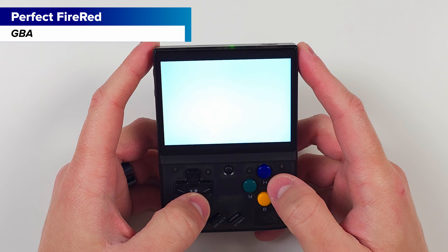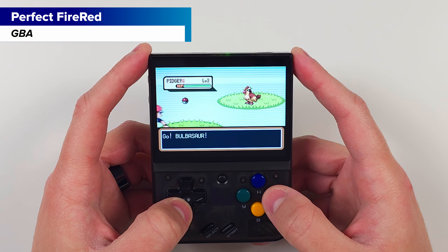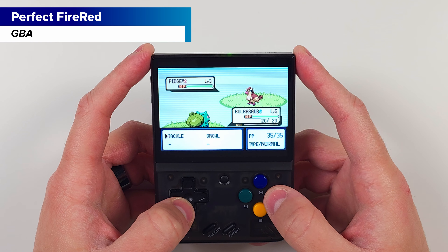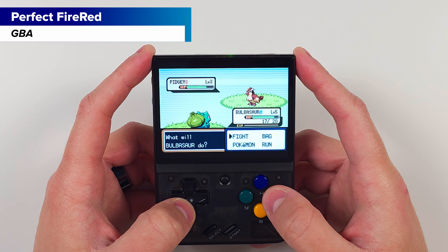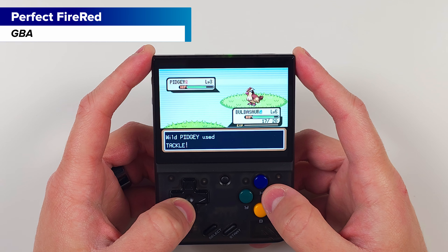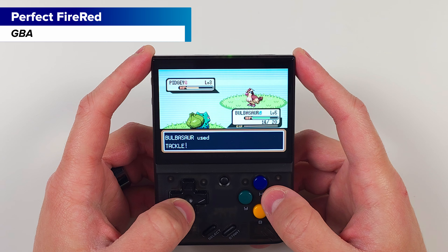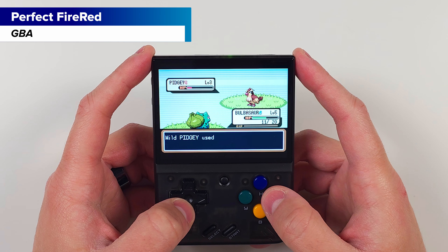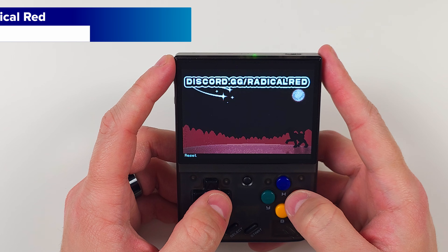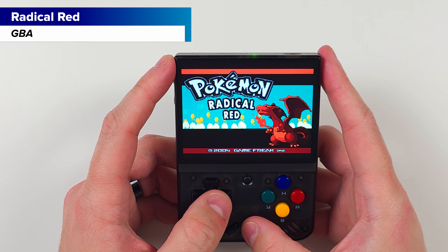Now we have Pokemon Perfect Fire Red. This ROM hack uses Pokemon Fire Red as a base and it's meant to be an improvement over Fire Red with the original story. All 251 Pokemon are available — nothing from Hoenn — and some changes make gym leaders and your rival a bit stronger. Every Pokemon is available without trading, and even some smaller changes like Mew being available.